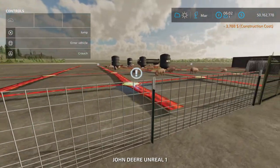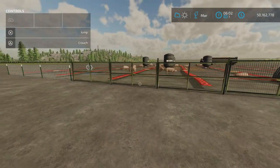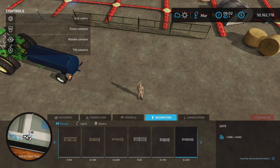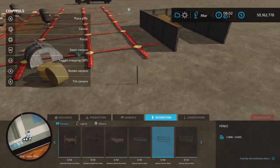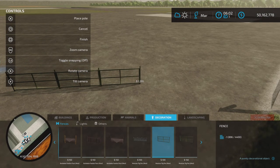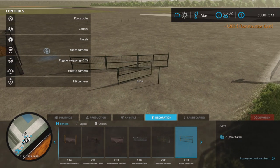A wire fence. We also have a different style of wire fence, a little bit larger. Let's go back in there — fences. And this is the style of the gate as well. So that style of fence there is $100 per length.